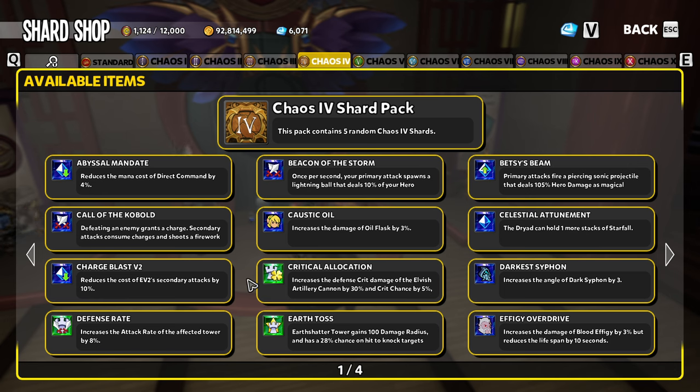Seeing 20 shards in a pack does not mean if you open 20 packs you're going to get one of those shards. The pity system in the game is the Defender Medal system, so you're able to buy shards directly with your defender medals if you have extreme bad luck.